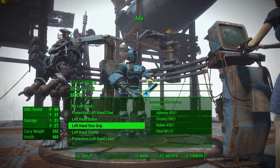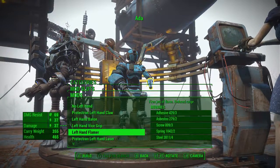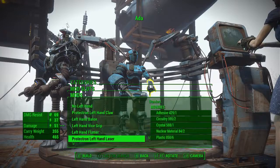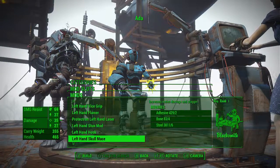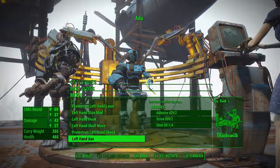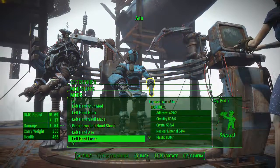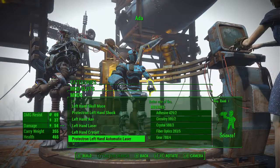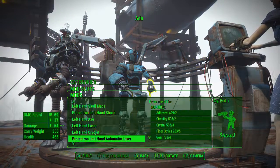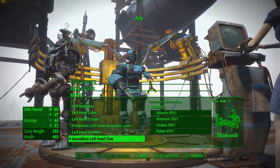Okay, here we go. So we could get a baton, a vice grip, a flamer, a laser, a stun mod, a hook, a mace, an axe, another different type of laser, a cryo — oh my gosh. Automatic laser, left-hand hammer.